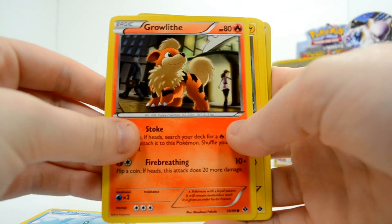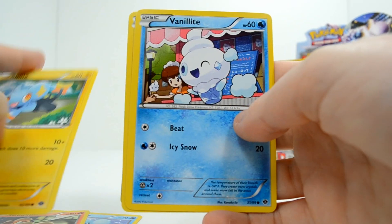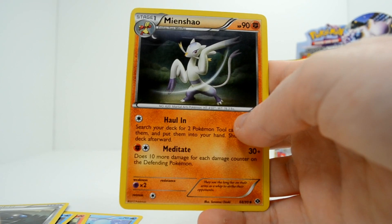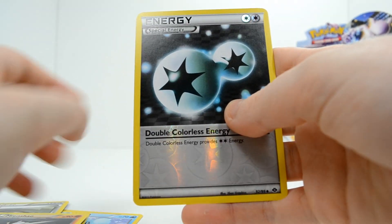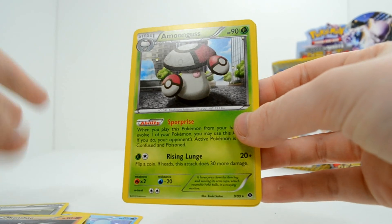I always have to make strange sound effects when opening my packs — I'm like a tennis player. Cubchoo, Growlithe, Shinx, Vanillite, Blitzle, Lapras, Heavy Ball, Mianshao — haven't gotten that yet — a Double Colorless Energy reverse, and an Amoonguss rare.